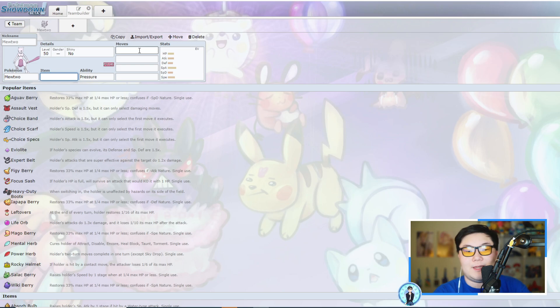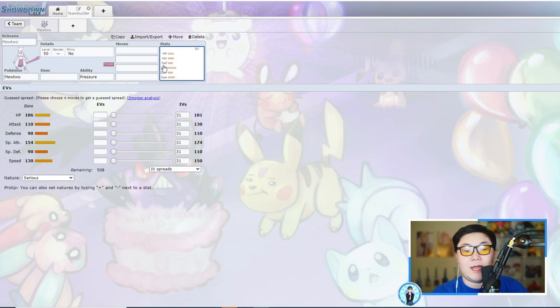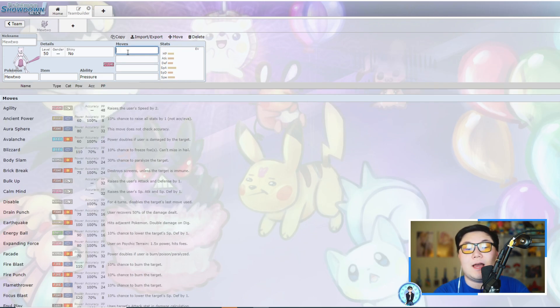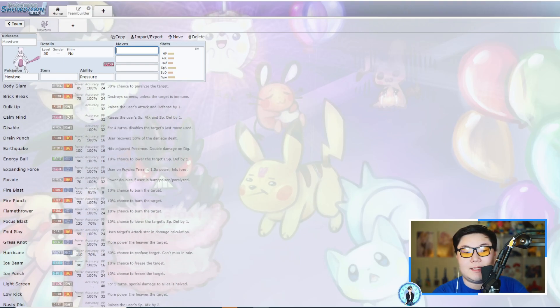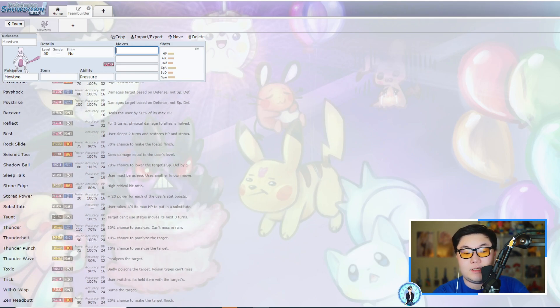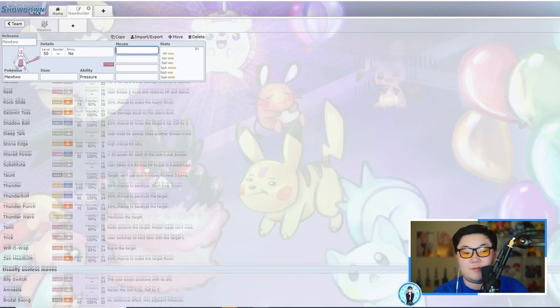Looking at Mewtwo's stats, they're pretty solid — lots of Speed and Special Attack where it's focused. Its defenses aren't terrible; it is frailer compared to other restricted Pokémon, but it has a high HP stat and decent Defense to generally take one hit. Its 130 Speed is an awkward tier because faster restricteds and Regieleki with Electroweb control do give it trouble. Mewtwo's pure Psychic typing isn't great offensively, but it gets fantastic coverage moves — Fire, Electric, Ice, Fighting — plus Trick Room, Taunt, Recover, and even Nasty Plot this generation.